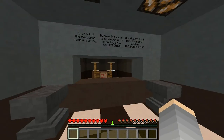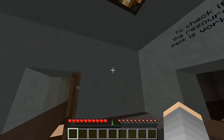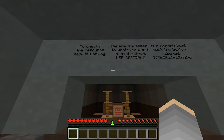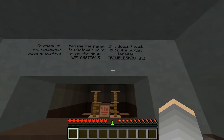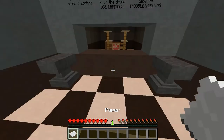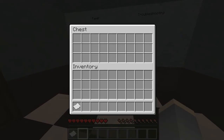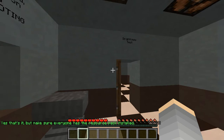Paper troubleshooting. This doesn't look that horror-like yet. This horror map has an amazing texture pack and not too many things have changed. Let's check the resource pack is working — rename the paper to whatever you see. Use these capitals. If it doesn't load... the paper should be in here. I need to name it 'Yee.' Make sure everyone has a resource pack themselves.